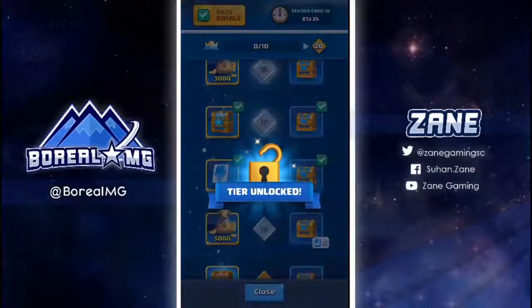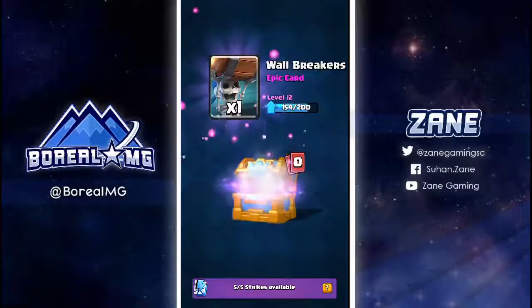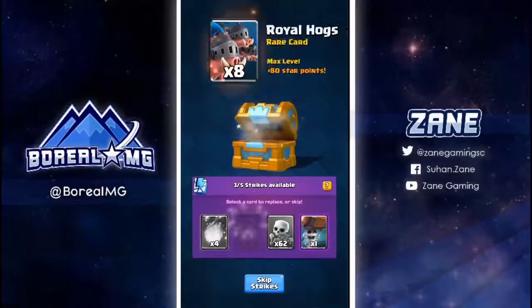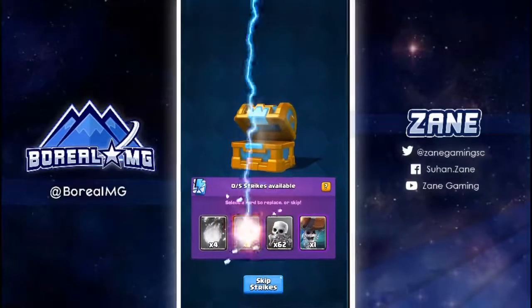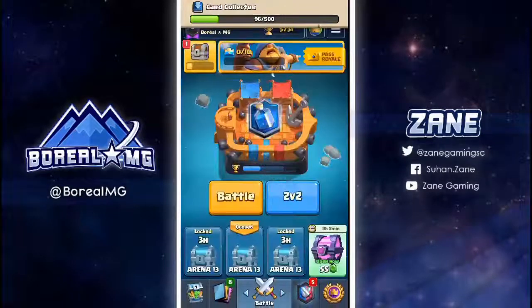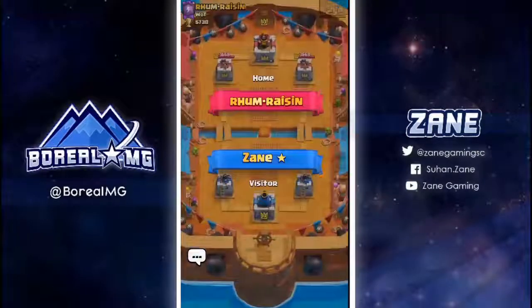So we start off with a loss, then we won. Let's claim a reward. I really wanted to use the tournament to finish off my cards — I've got a wall breaker. Inferno tower, I don't need that, I only need goblin cage. Goblin cage and wall breakers are the only cards, aside from legendaries, that I don't have maxed. Let's hop into another game, hopefully we win.